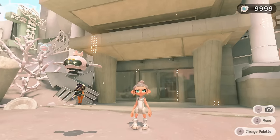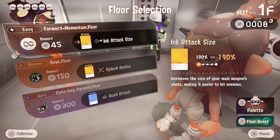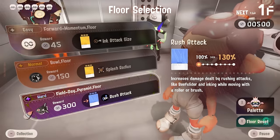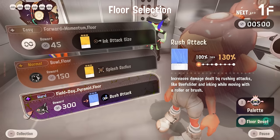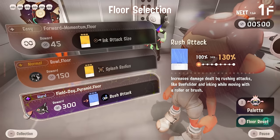Now that that is all taken care of, let us head on into the tower and get this run out of the way. As usual we get very lucky on floor one and instantly get an option. Here we have rush attack which will boost damage for things like Reef Slider and inking while moving with a roller or brush.